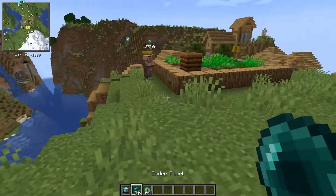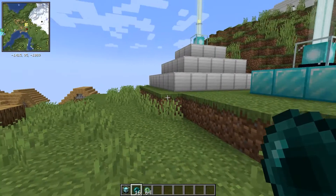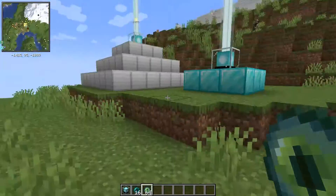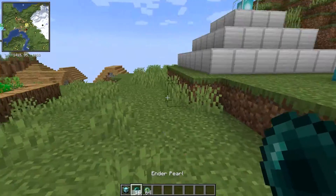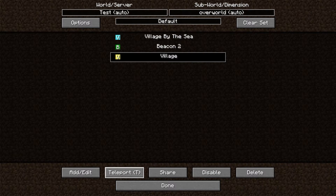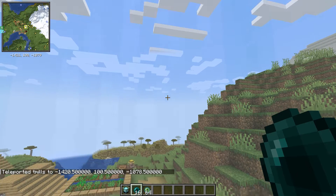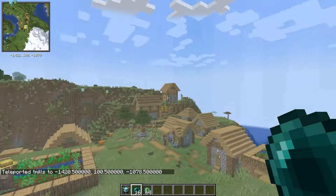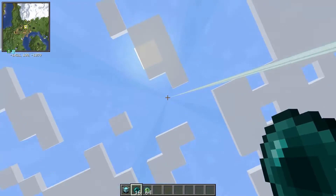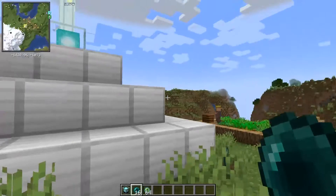The idea would be: use an ender pearl, or some recipe crafted with an ender pearl — maybe something with an eye of ender, adding redstone or whatever — and you use it. Either a pop-up appears where you can select where you want to go, or it puts you at the closest one. You select your destination and teleport right inside the actual beacon itself, which gives a cool effect like you just got beamed down, and then you walk right out.